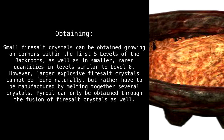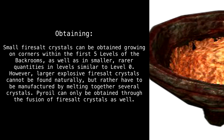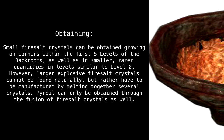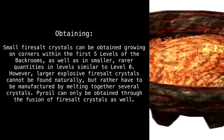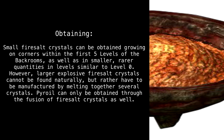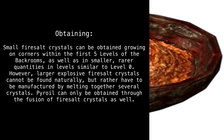Obtaining. Small firesalt crystals can be obtained growing on corners within the first five levels of the backrooms, as well as in smaller, rarer quantities in levels similar to level zero. However, larger explosive firesalt crystals cannot be found naturally, but rather have to be manufactured by melting together several crystals. Pyroil can only be obtained through the fusion of firesalt crystals as well.